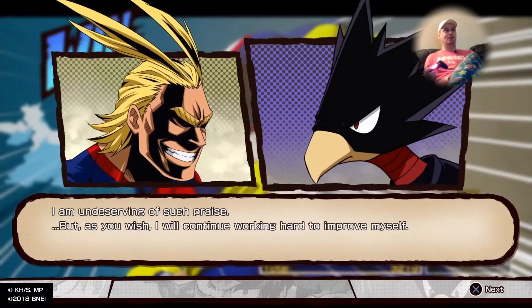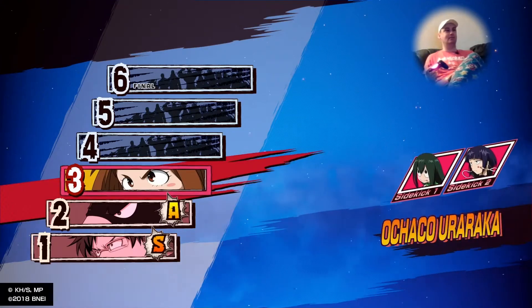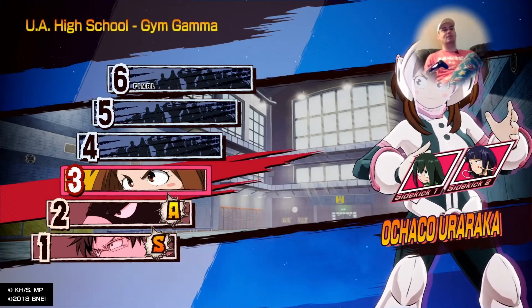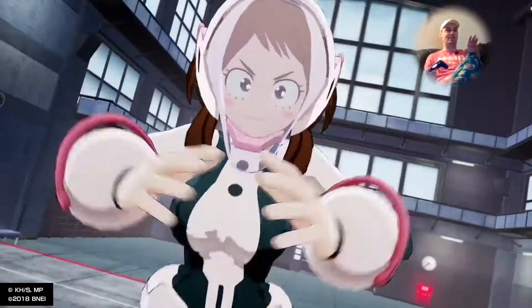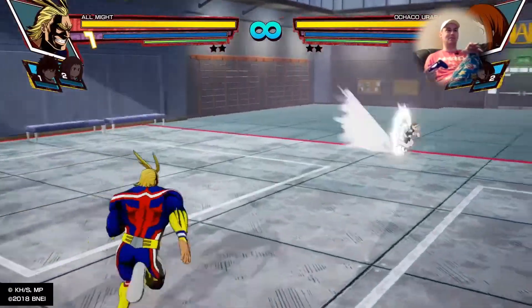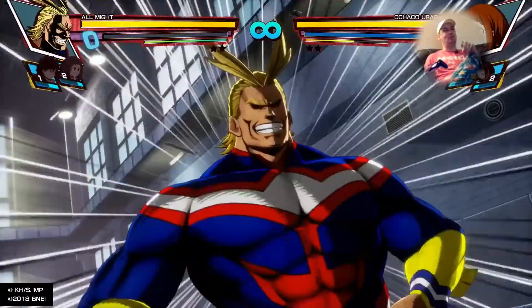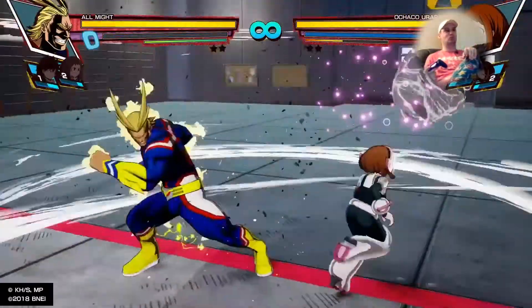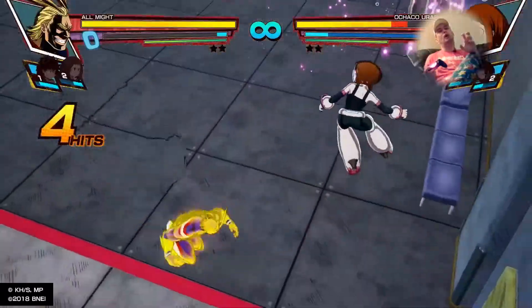We got an A on stage two. Round three here we go — and this is one of our support characters. This is one of my favorite stages — the gymnasium at the school. Look how cool Uraraka looks in this game. Her design is beautiful. I think of all the characters in this game she is the most fluid-looking, and she's somebody who is underappreciated in this game.